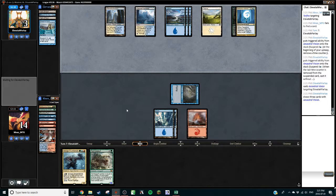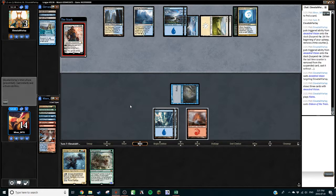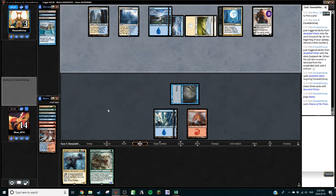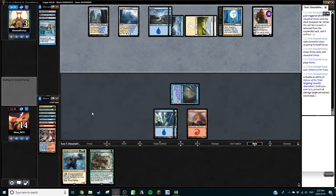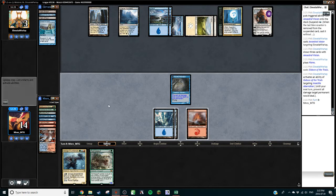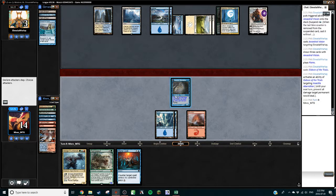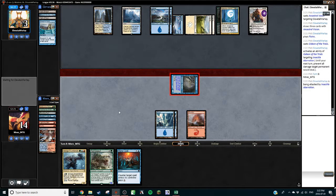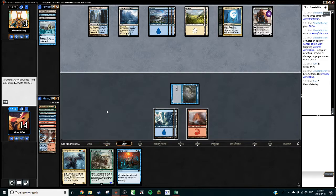Gideon — that's gonna stop Delver from being lethal. We still have Snapcaster Mage, Lightning Bolt, that good stuff. They do have Cryptic mana up — very relevant. Mana Leak — we're just gonna pass the turn. We're gonna do that, it's not gonna come back to bite us. Actually, they might have a Settle the Wreckage — that could be relevant. Yeah, you probably don't want to attack there.